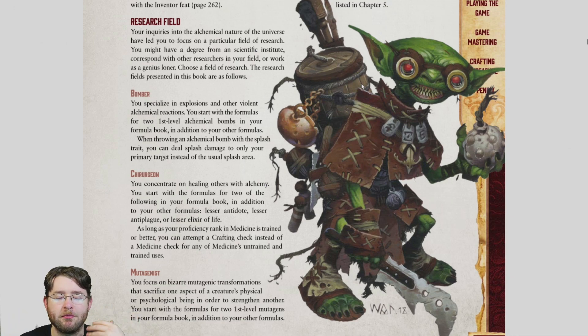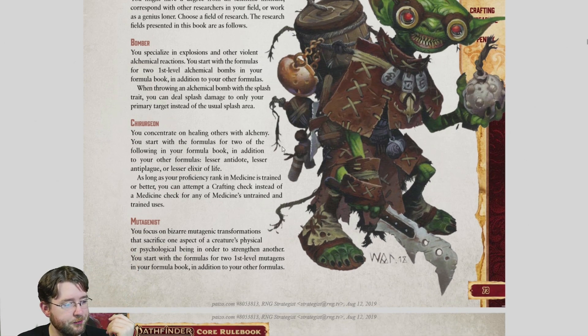Advanced is how you generate bombs for your daily allotment, and Quick is how you generate them for free per day. But as long as you're willing to spend money, you can have a massive stockpile, either crafting yourself or purchasing them. However, I wouldn't carry too many at once — you don't want them all to detonate.